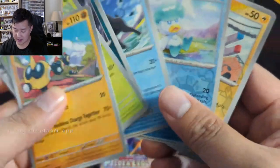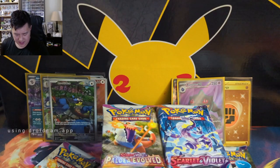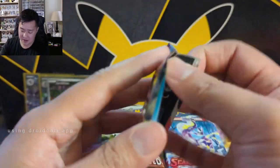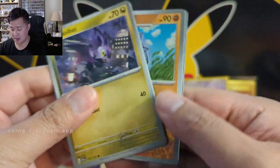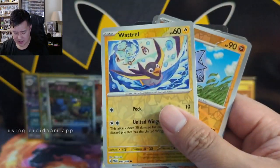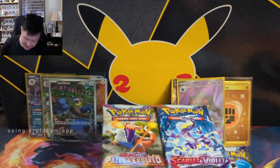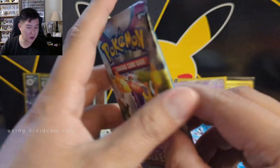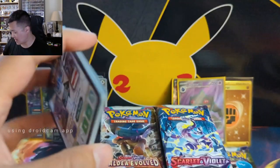Very excited for the 151 set - on Poké Beach they just announced the English products. There's going to be ETBs, which are usually the big one, plus a bunch of miscellaneous products. Some stores like Walmart can still get Celebrations stuff in the form of Lance's Charizard, so I have to imagine this set is going to be huge. It'll also be available for a long time - maybe not all variants, but in some form.